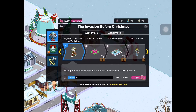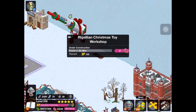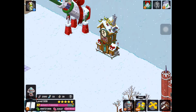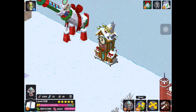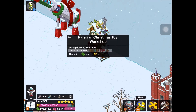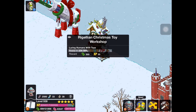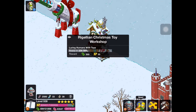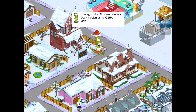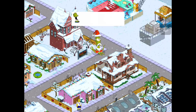The next prize we get is the Rigelian Christmas Toy Workshop. We'll get that and place it down. Wow, this thing is small — probably one of the smallest buildings we have. It has a clock and a little sign with a question mark for 'Days till Christmas,' and some Robofonzos crammed into the side of the building. The building sound is some laser sounds and hammering. The building task is 'Luring humans with toys' and earns 300 cash and 30 XP every day.